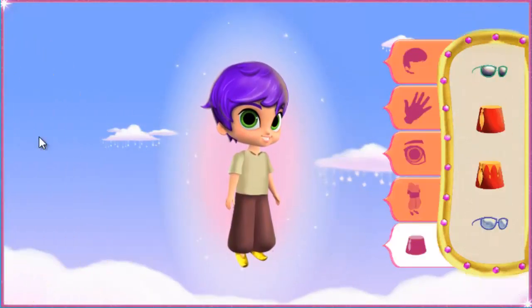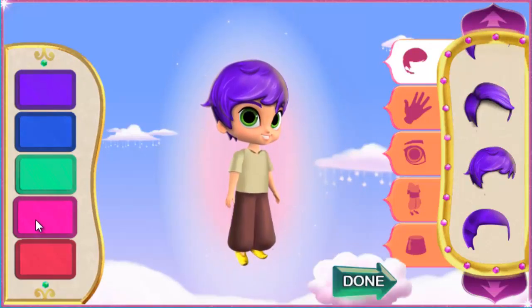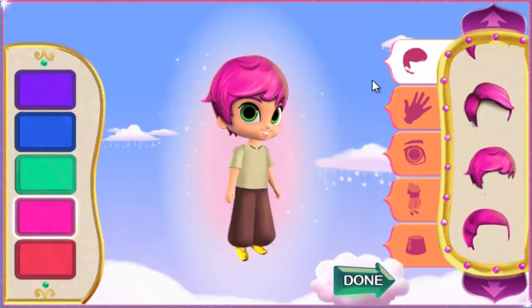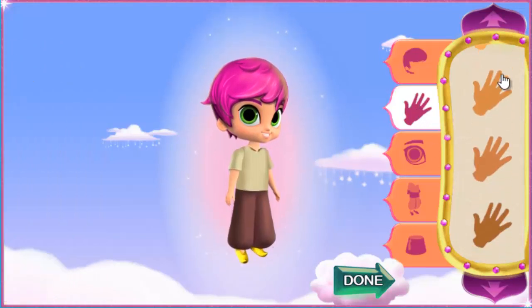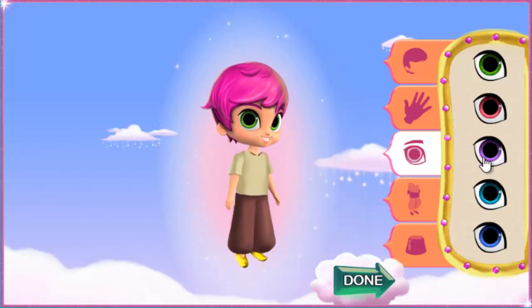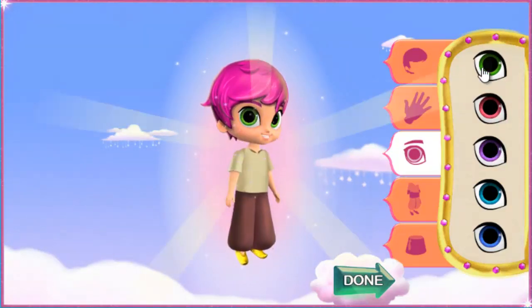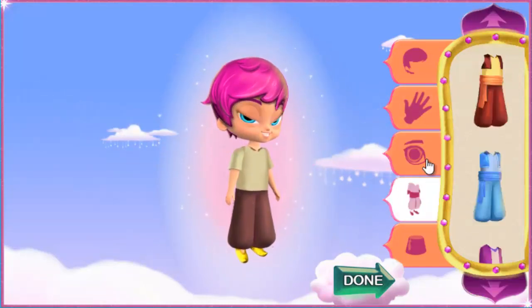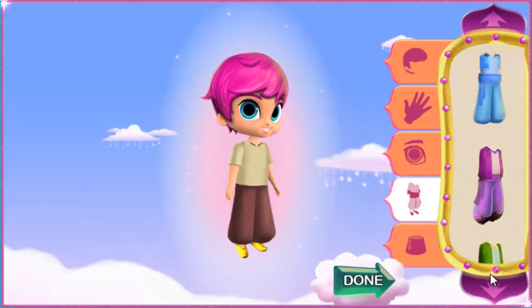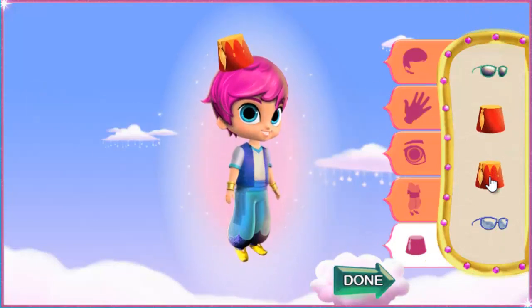Eye color, outfit, and extras you want for your genie. Keep mixing and matching until you have your perfect genie. When your genie is just the way you want, click the green done button. That looks magical! Skin color. Eye color. Zahara's lamb — great choice! Outfits. Extras. Done.